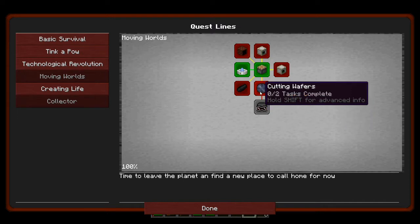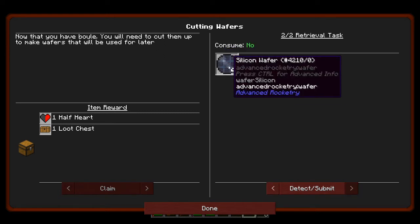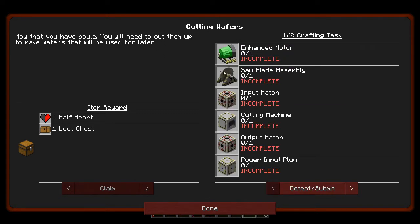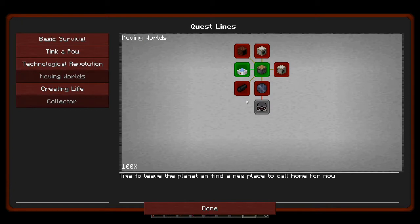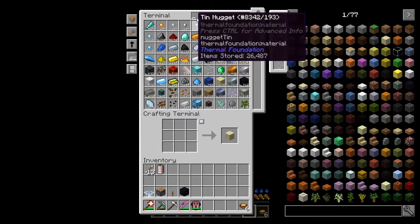It looks like we need to definitely get the wafers. Now that you have boule, you will need to cut them up to make wafers that will be used for later. We're definitely going to need wafers to make the stuff for building a rocket. It looks like we're going to need to build all of this stuff. Making silicon boule is needed for wafers, and that will need a cutting machine. So we're probably going to have to make all of these machines before we can start making any of that other stuff. Let's get started on that - the Quartz Crucible is the first thing here.